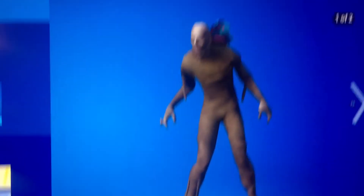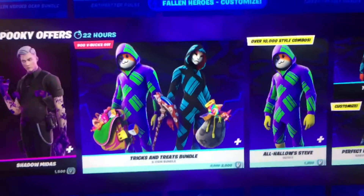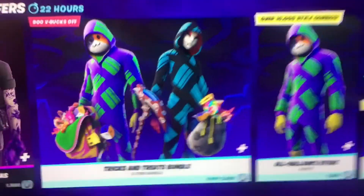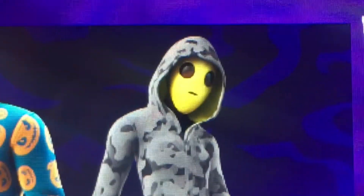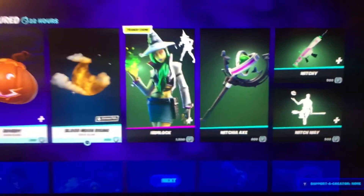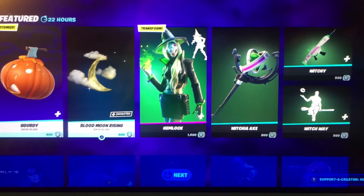Next is a mummy. Next one guys is these — it's everyone in like a onesie kind of. You can see that — and an alien, yes it is. This is also in the item shop, it just came out.